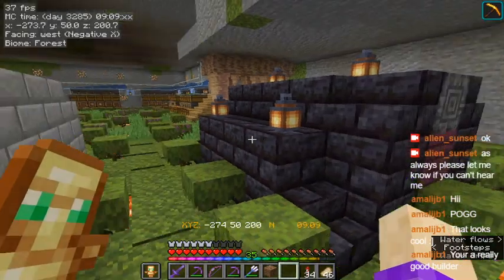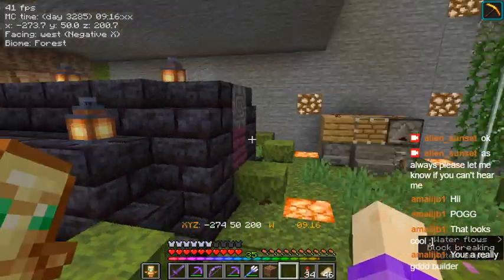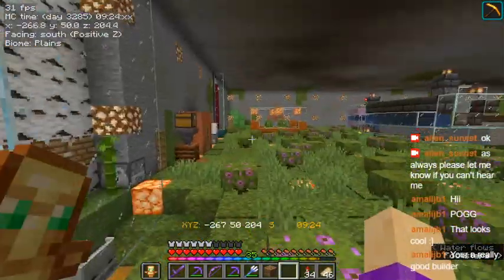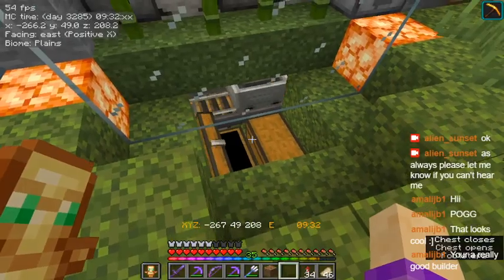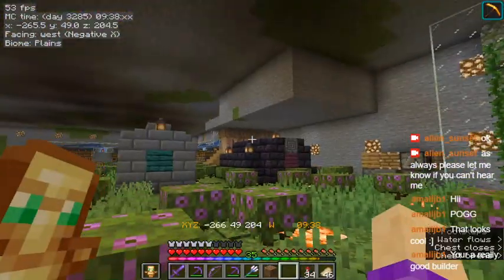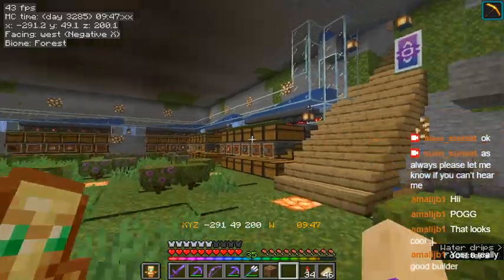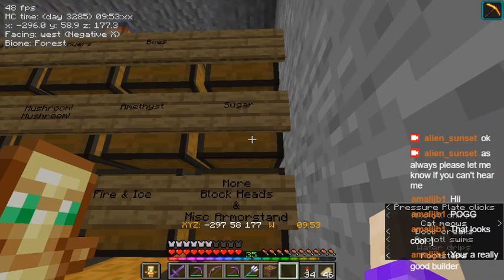And when I first built it, it was much smaller - it was only three units long. But then when I got my beacon, I had to extend it to four so that I wouldn't keep hitting the back because of the haste. This is my sugar cane farm and my bamboo farm. Bamboo for smaller smelting projects that don't need a whole bucket of lava, and then sugar cane for paper.